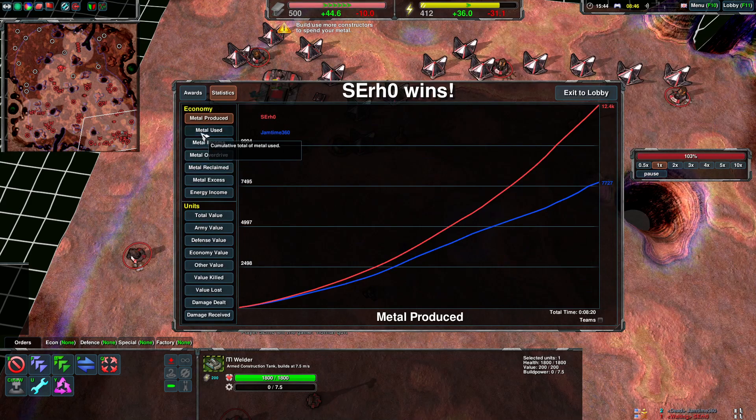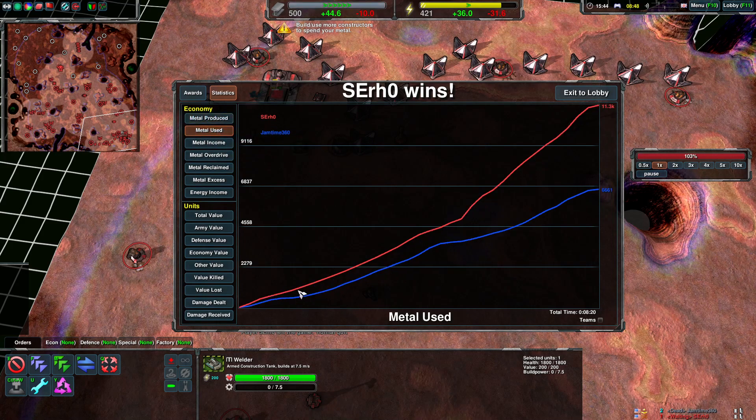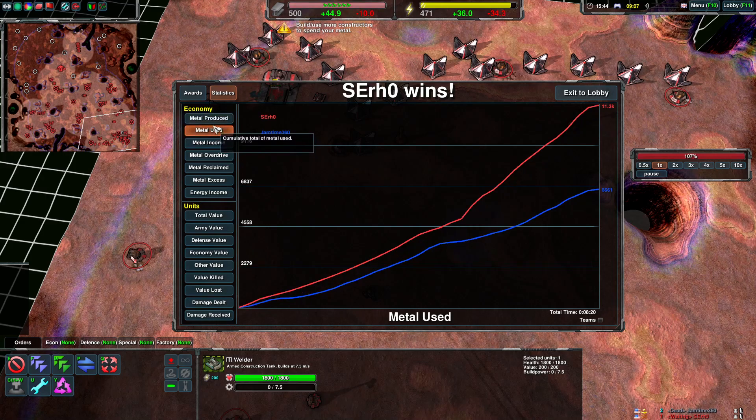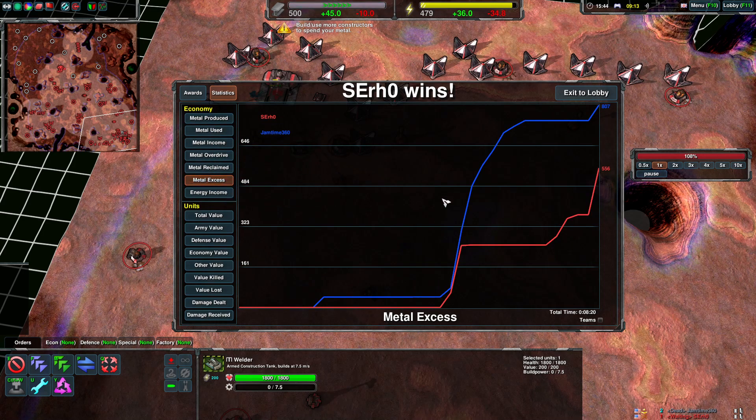The main thing that got you behind was metal use at the start of the game. You should make your factory first, then have mechs queued up directly and maybe a few solar collectors, and spend that metal faster. Even though your enemy wasn't that far ahead in metal production early on, you were further behind in metal use. You were actually exceeding metal even in the mid game.